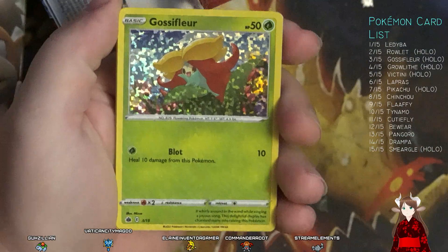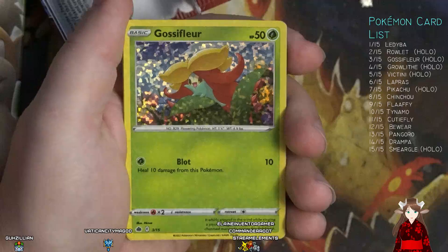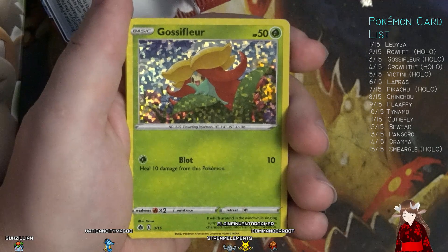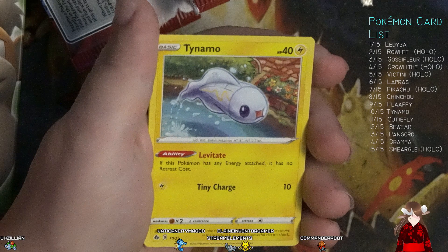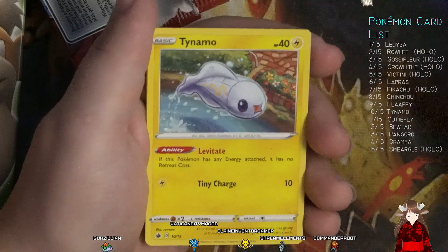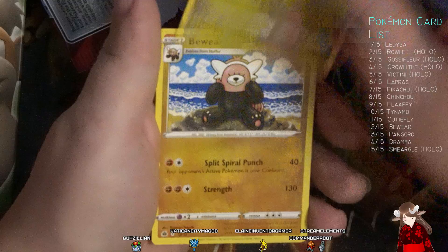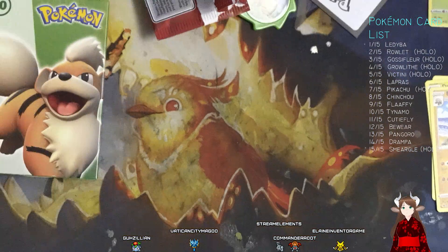And what have we got? Oh man, we already got one of these guys — holo. I guess we're gonna use that for some trades. All right, well that was unfortunate.